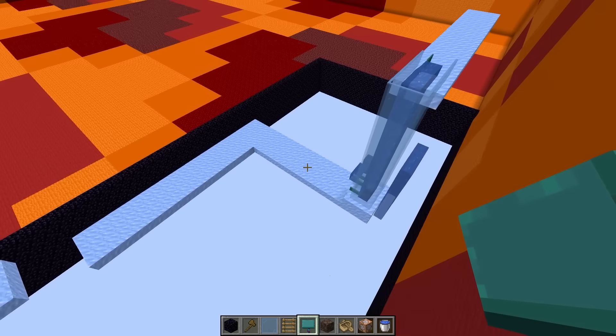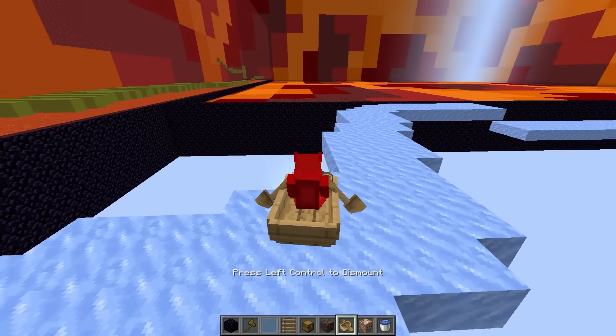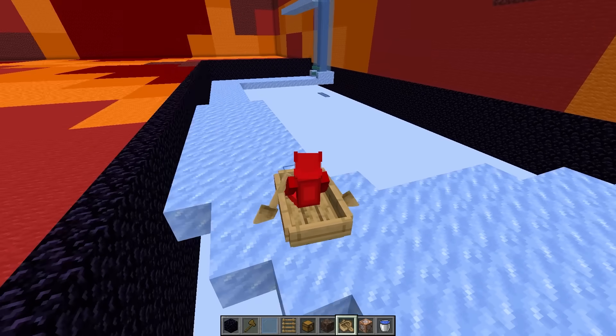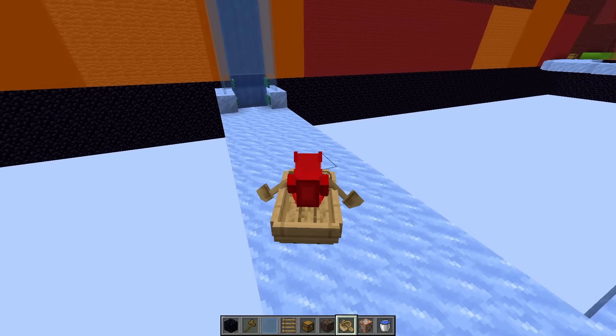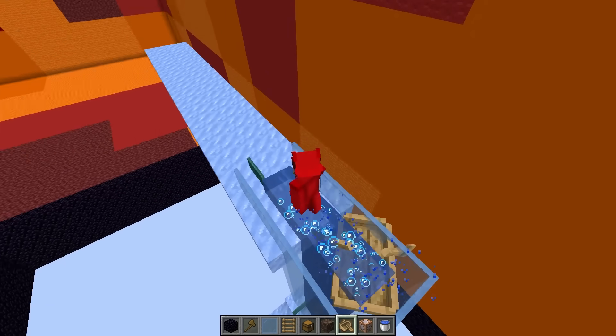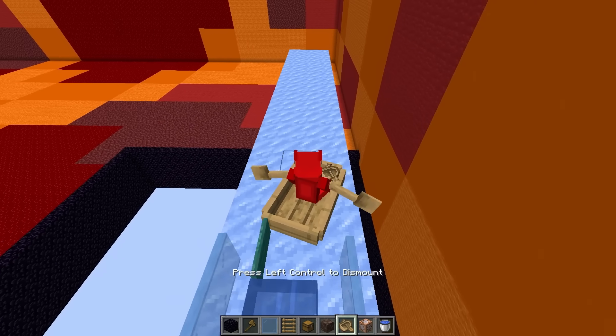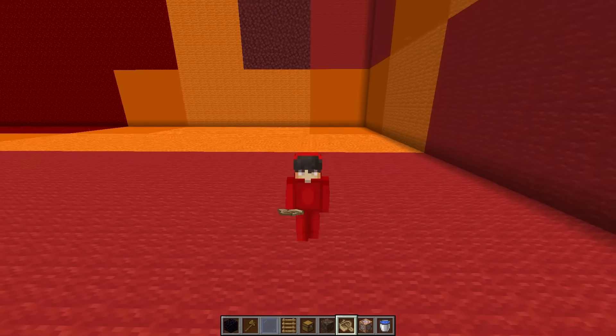Now I actually have to test it to make sure this whole thing works. We get a boat from this chest right here and start going along. This is actually much harder than I thought. We made it onto the next ice, then go around, into the water, and it shoots us up. It just kicked me off the boat. Okay, back in. And now we just make it to the end. I doubt they're gonna be able to beat that.